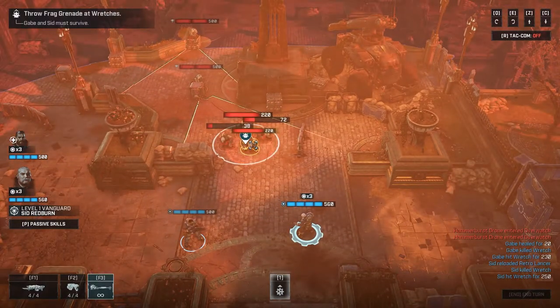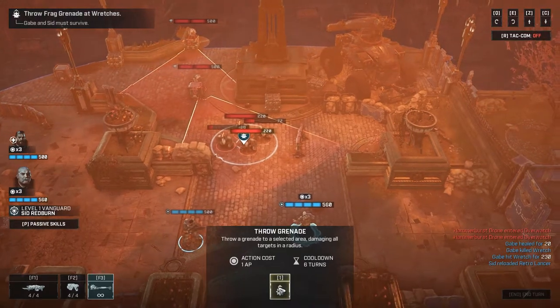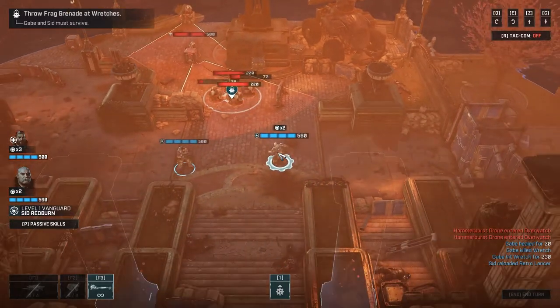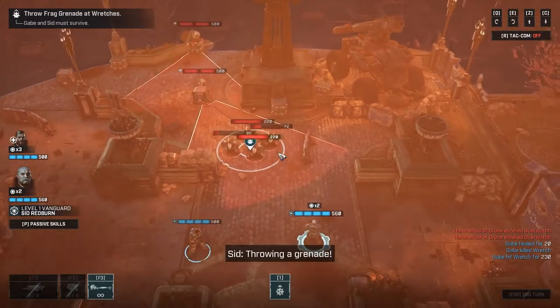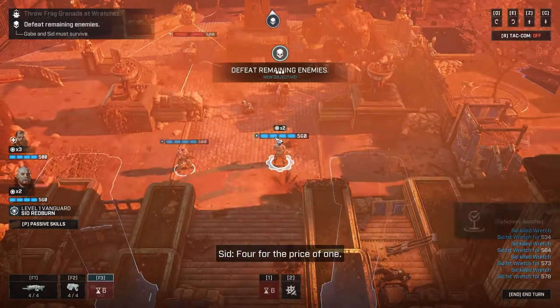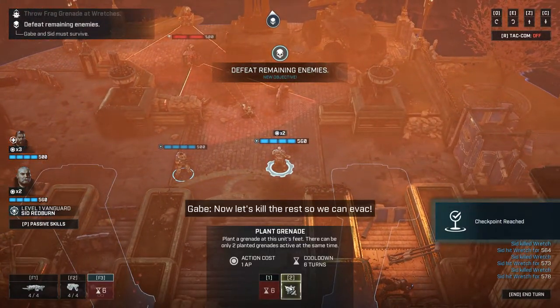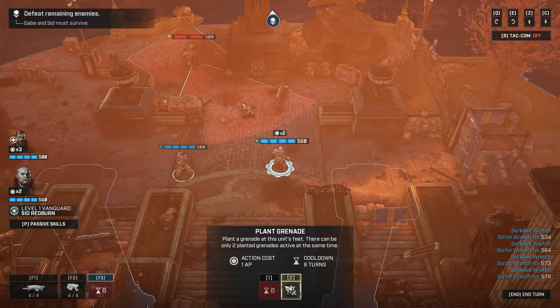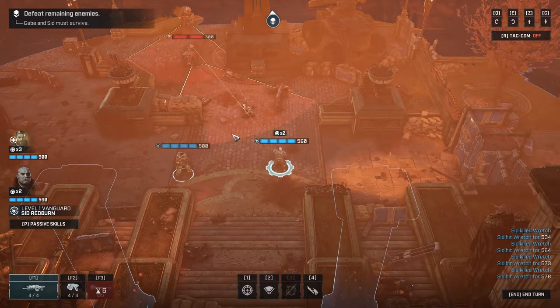I have to actually select it - throw grenade. I used to love frag grenades. There's also a plant grenade option - so you can plant grenades like mines. That's really interesting actually.